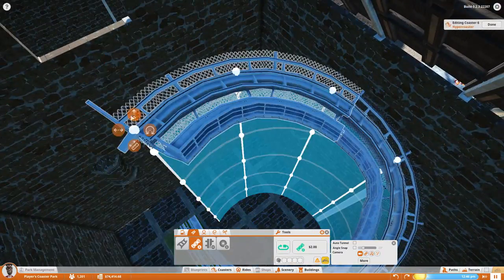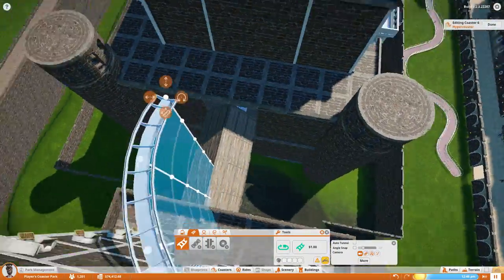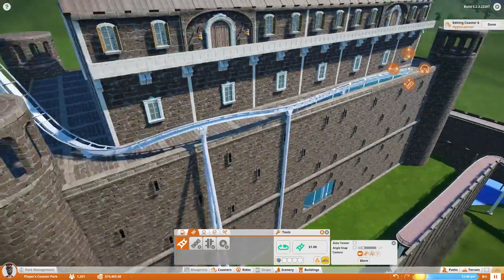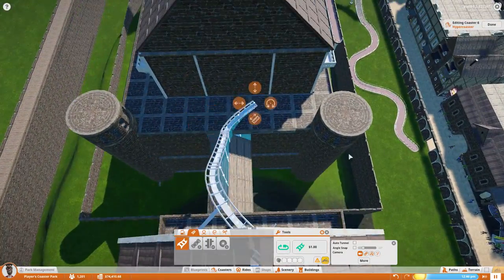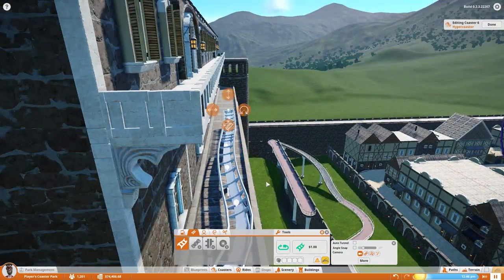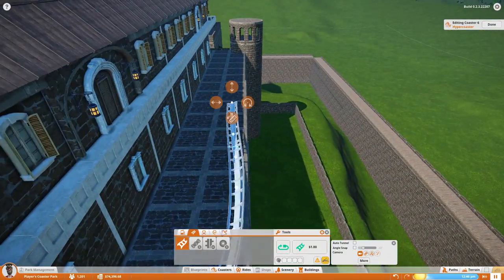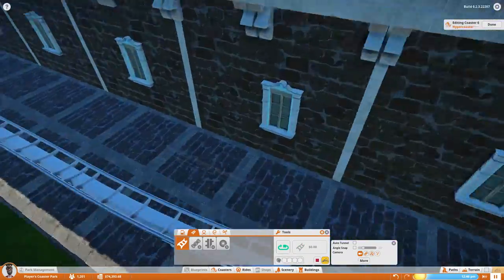I'm probably going to redo this coaster or at least try to smooth it out. I basically just wanted it to climb through the tower and then have its first main hill. We only really have one hill, so I kind of just want to wrap it around the entire castle and use gravity to get it all the way down. I was just trying to find a nice little path for it. I'm not the best coaster builder — people bring that up a lot and yeah, it's true. I don't have much experience with real coasters in real life, I've barely been on any, and I do need to get better at it.